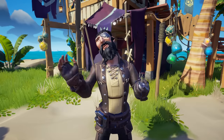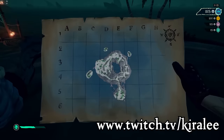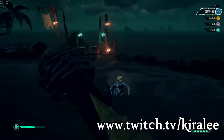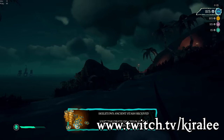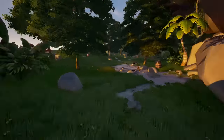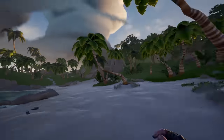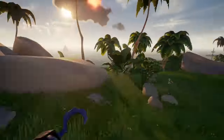This tip seems obvious, but it can't be expressed enough. For you to even encounter an ancient boy, you need to be on an island — and I'm not just talking about shooting over to an island, doing a 5-second check around and then catching the mermaid back. I'm talking about spending 5 to 10 minutes on an island running all over it. The longer you're on the island, the higher chance an ancient skelly will spawn. You can use this opportunity to collect supplies, find hidden treasure, and even fish.